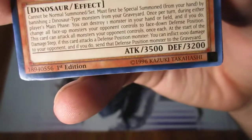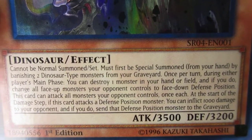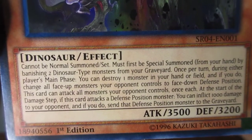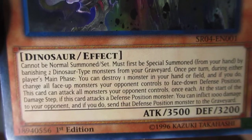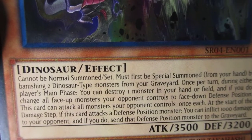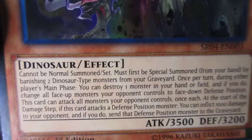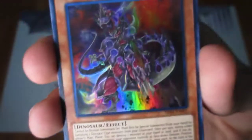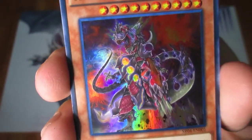This is a fantastic card — Ultimate Conductor Tyranno. 3500 attack. It cannot be normal summoned or set; it must first be special summoned from your hand by banishing 2 Dinosaur-type monsters from your graveyard. Once per turn, during either player's main phase, you can destroy one monster in your hand or field, and if you do, change all face-up monsters your opponent controls to face-down defense position. This card can attack all monsters your opponent controls once each. At the start of the damage step, if this card attacks a defense position monster, you can inflict 1000 damage to your opponent, and if you do, send that defense position monster to the graveyard. Crazy card — really good special summoning condition to get it on the field, and good effects to just send cards into defense.